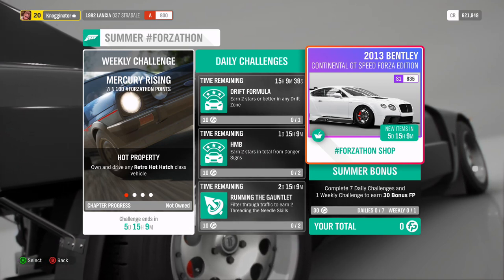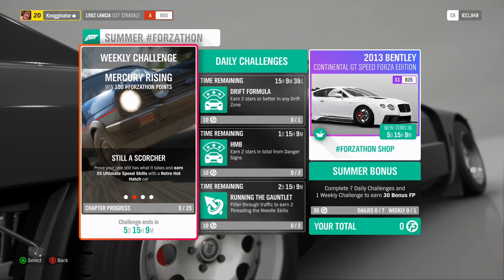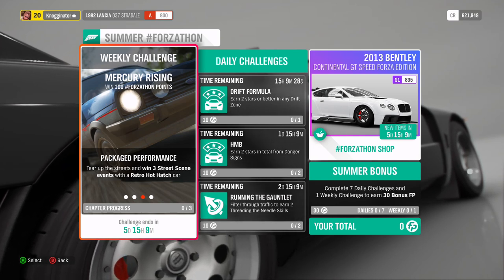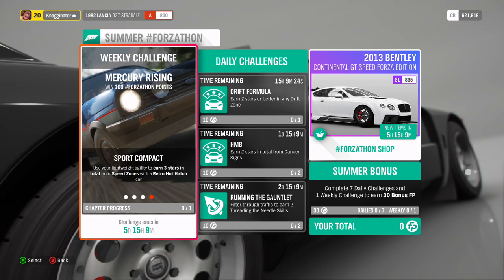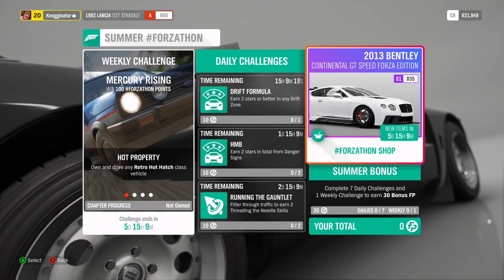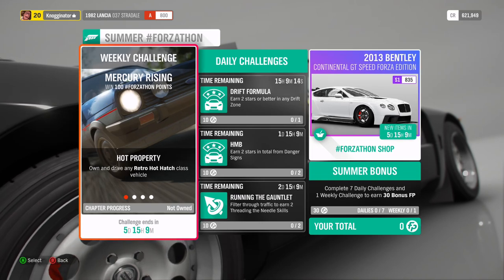The weekly challenges are: hot property — own and drive any retro hot hatch; next one being, prove your ride when it has what it takes in 25 ultimate speed skills in the retro hot hatch; win 3 street scene events with a retro hot hatch; and get 3 stars in the speed zones with a retro hot hatch. Everything revolves on the retro hot hatch here. The daily challenge is 2 stars or better in a drift zone, but I won't go over that — I'll just do the weekly challenges.